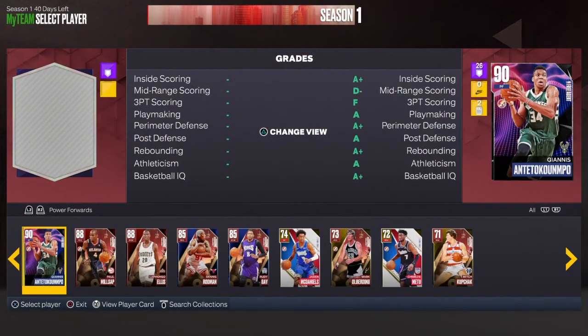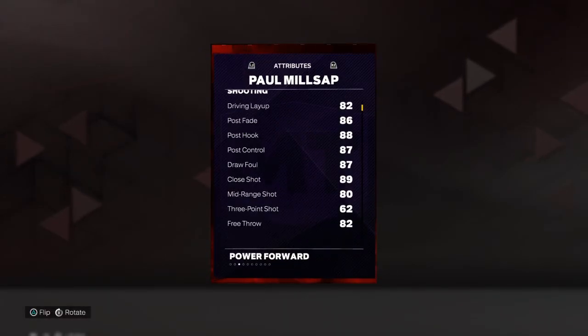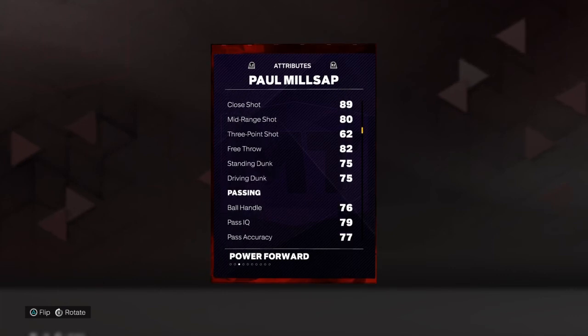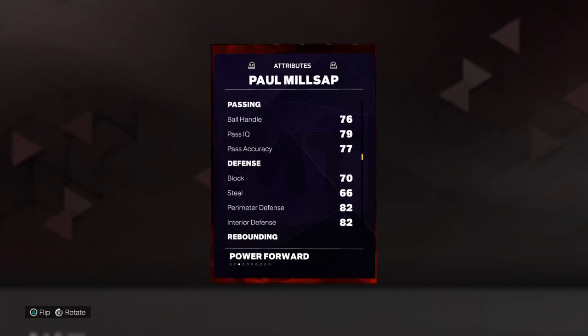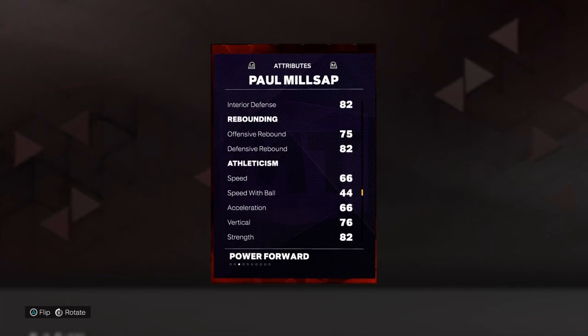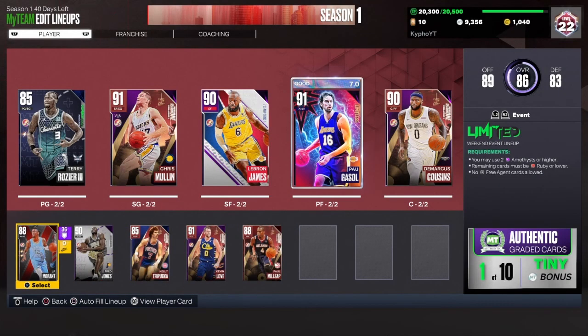For my backup center, he is a bit short, but I like Paul Millsap. He doesn't have a three-ball, but he's a very good finisher — 75 dunk, though in the game it doesn't feel like a 75 dunk, it feels like he's dunking everything. He has a 76 ball handle, which is very good for a center. Defense is very good: 70 block, 82 perimeter and interior. For boards, he grabs a bunch even though his rating is 75 and 82. 66 speed is fine for a center, and 44 speed with ball is bad, but he won't be handling the ball much as a center.